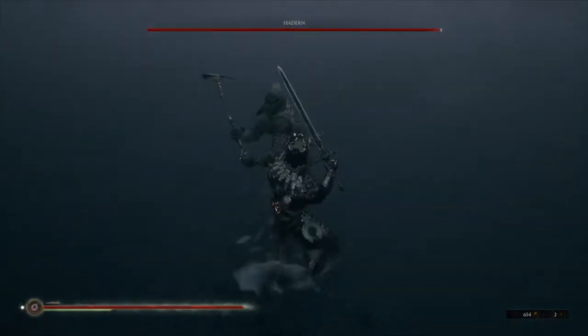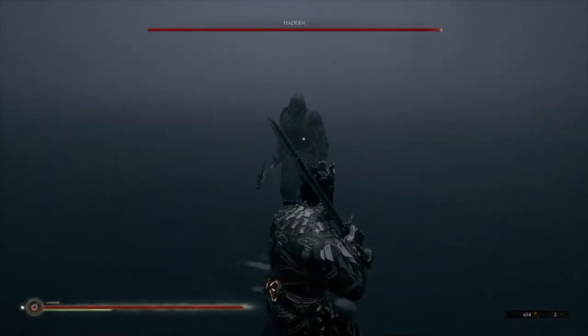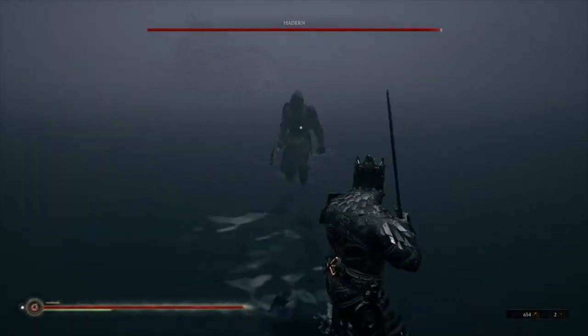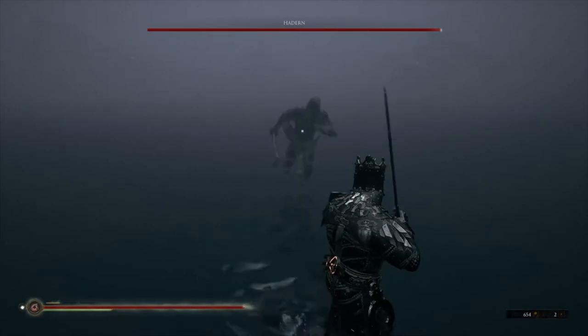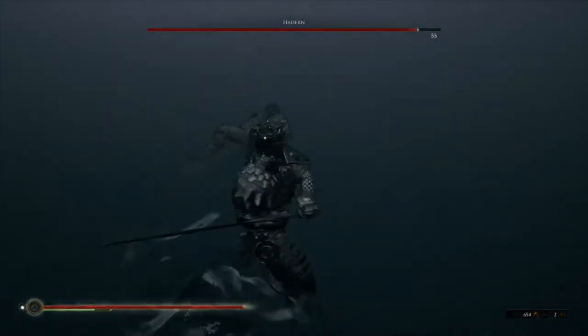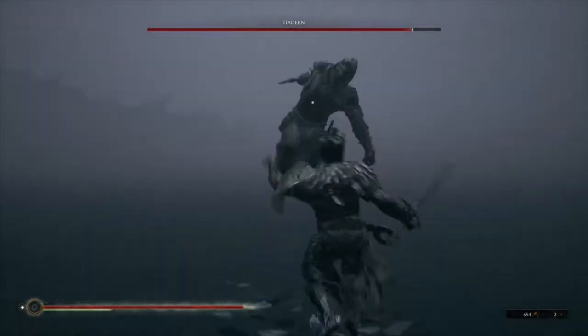As soon as he jumps, right before he lands, you want to do a parry. I didn't get the visceral attack in because I didn't have enough. Now that I have a bar, I get a free hit in there that would recover health if I need it.